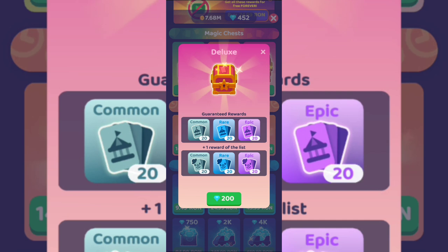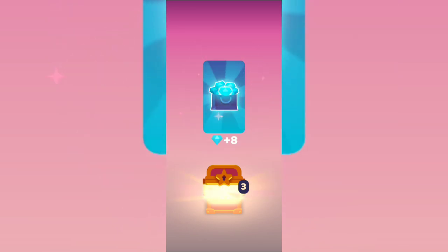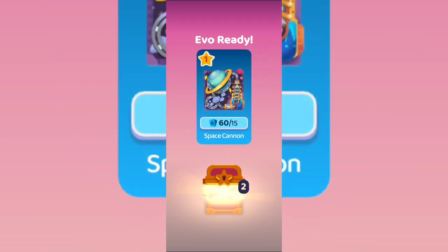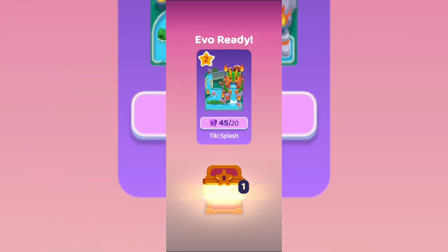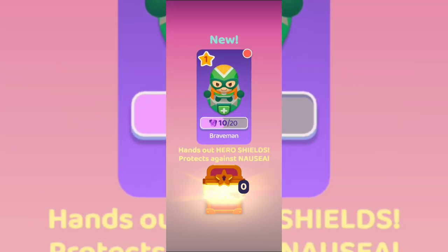I'm going to buy a deluxe chest for 200 gemstones — it guarantees at least one reward. Let's consume the gemstones and see what we get. I got a common, I need gemstones, okay a rare one — I need to star that up a bit. Let's see what else: Tiki Splash — I'm not sure if I'll build it but I can star it up. One more... wait, epic! And I got a new mascot.